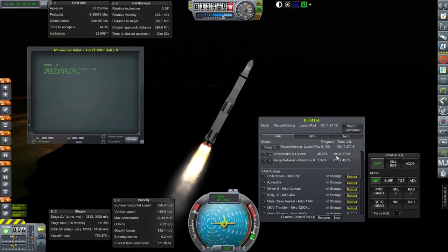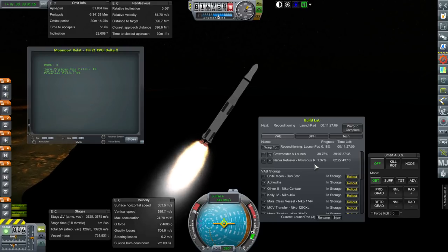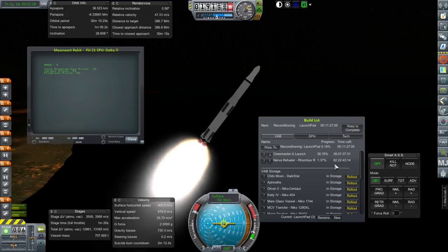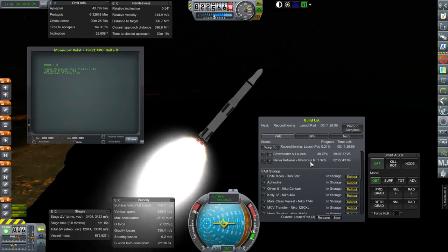We've got 39 days for a Crew Master A and then a Nerva Refueler. We do have a Nerva stage in orbit, just waiting to be refueled. And so I've created a Rhombus R — we'll talk about it once we get there — building in 82 days. And that's an interesting rocket. What I need for that rocket is RS-25s, but that'll come later. We haven't unlocked those yet.